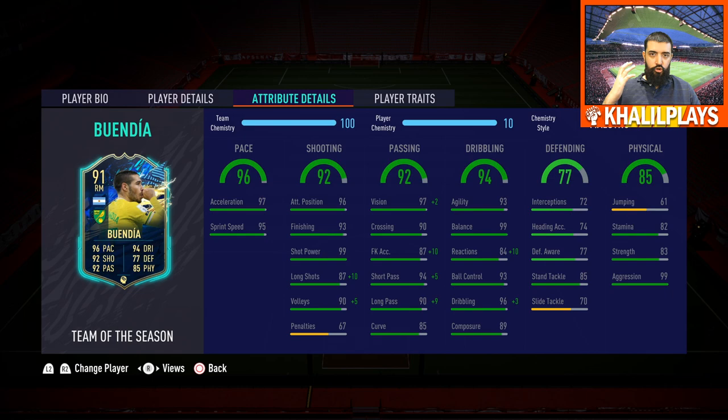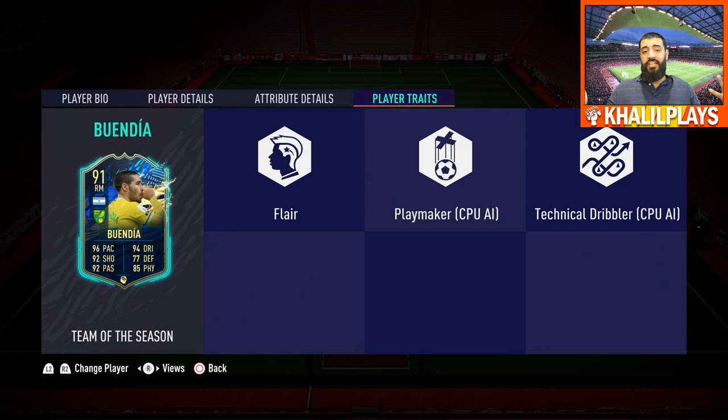With the Maestro chemistry style, you can really help him out in an attacking sense. If you were to play him as a wing back, I'd go a different route — we'll look at that in the final summary. In terms of player traits, he has the Flair trait, Playmaker, and Technical Dribbler — all great traits for a right-side attacking player.